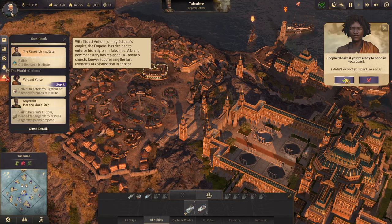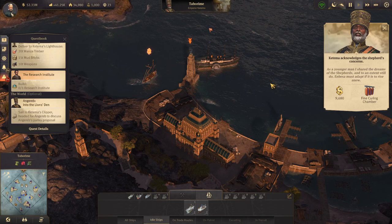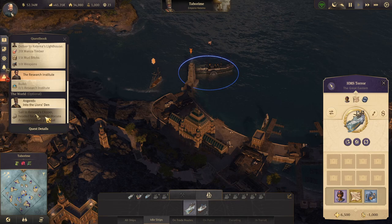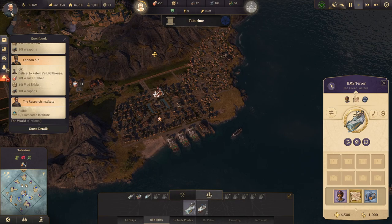We have the Monastery of Tabarim. 'With Caducey Anatone joining Katima's empire, the Emperor has decided to enforce his religion in Tabarim. A brand new monastery has replaced Lacturona's church, forever suppressing the last remnants of colonization in Mbessa.' We'll hand in that poem. 'As a younger man, I shared the dreams of the shepherds, and to an extent still do. Mbessa must adapt if it is to rise anew.' There's a thing above this — oh, it's to deliver the stuff to start the war essentially.